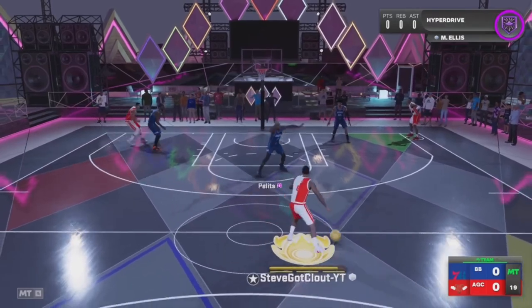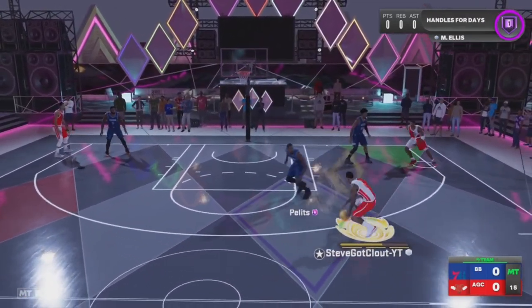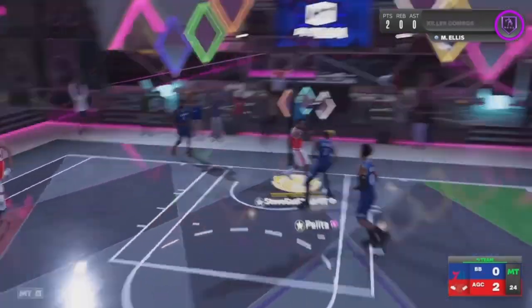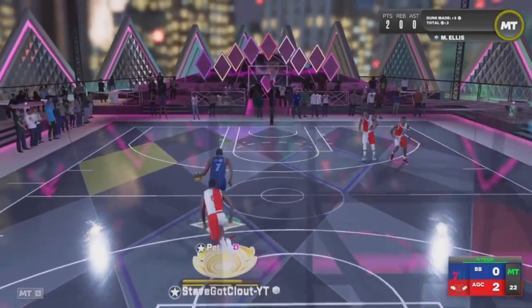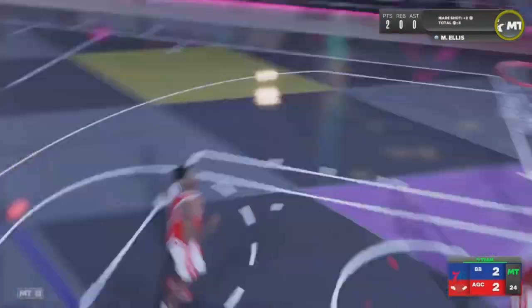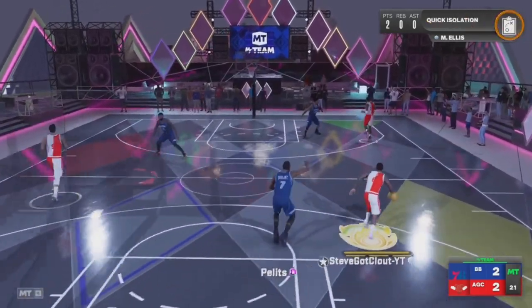Y'all are gonna see we got a little team — it shouldn't be too hard to get some points. I changed my camera to 2K Low so y'all can see me do a couple moves. Y'all see I got a couple tricks in my bag — a little snatch back, a little side-to-side, a tween. Honestly I like the 2K Low camera better. It's pretty cool if you like to see your players dribble better and get clips.